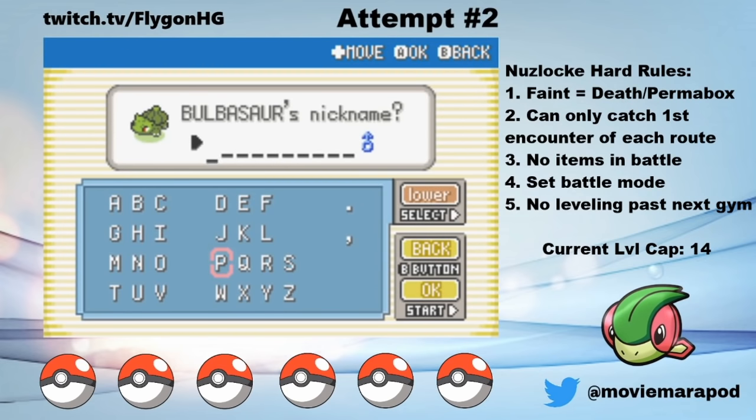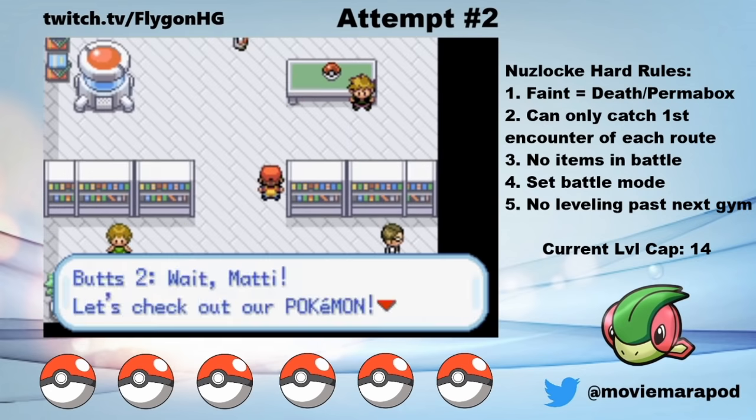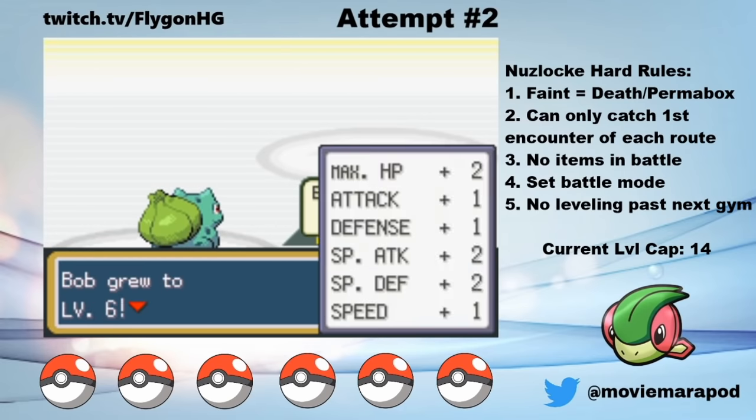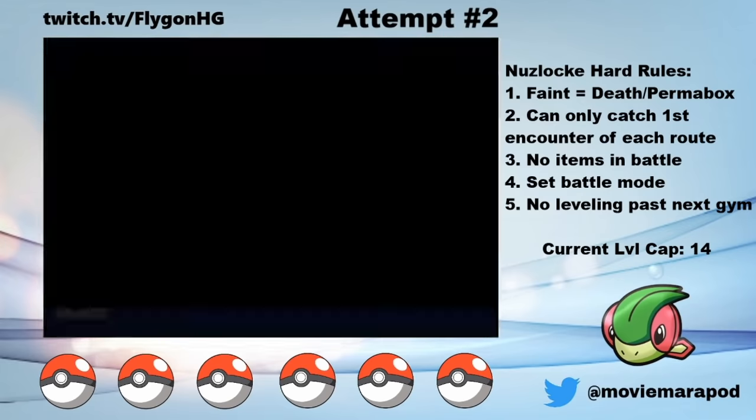I start my journey by picking Bulbasaur as my starter. Bulbasaur is probably the best starter early game, because he's super effective to the first two gym leaders. He's also a chonky boy and takes hits well late game. I name him Bob and decimate my rival Butts 2 and his new Charmander. First try.